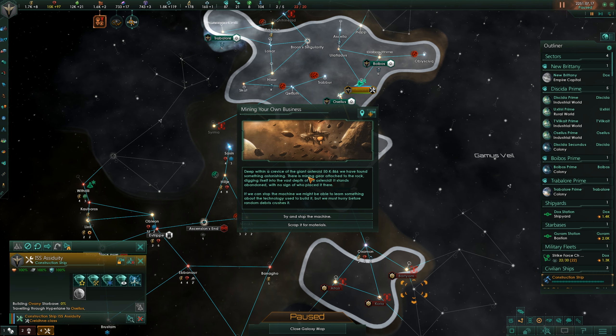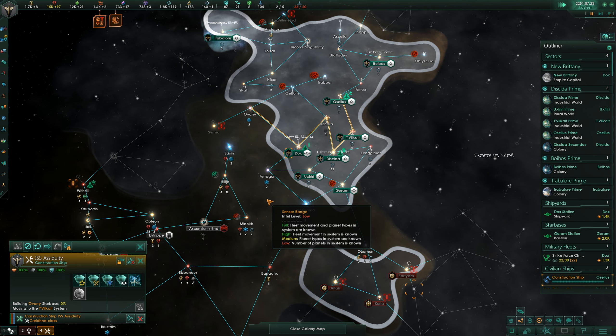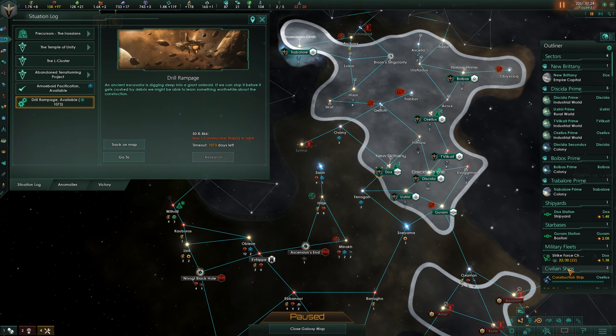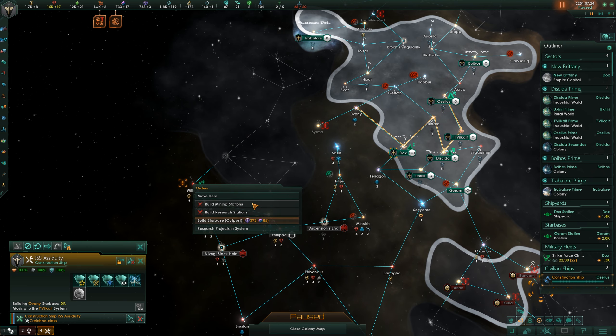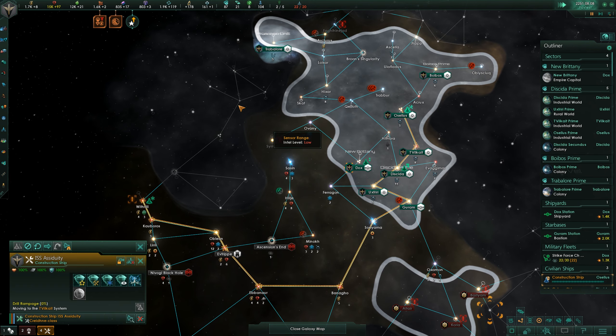Mining your own business — deep within a crevice of the giant asteroid 50K 866 we have found something astonishing. There's mining gear attached to the rock, digging itself into the vast depths of the asteroid. It stands abandoned with no signs of who placed it there. If we can stop the machine we might be able to learn something about the technology used to build it, but we must hurry before the random debris crushes it. We can scrap it for some materials which we do not need — so yeah, we'll do the drill rampage. We need a construction ship — construction ship, cancel what you were doing, come all the way over here and do the research project in that system. It's going to take a while to get there but that is okay.